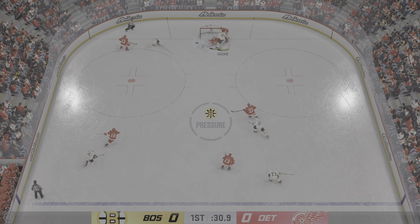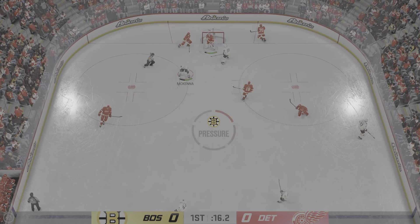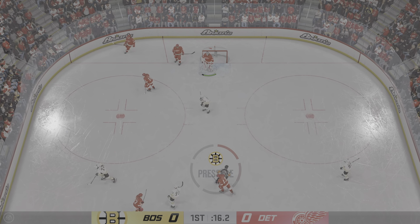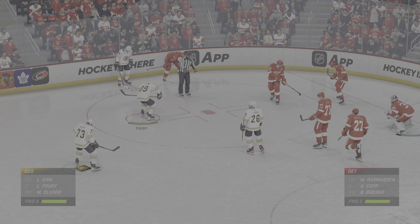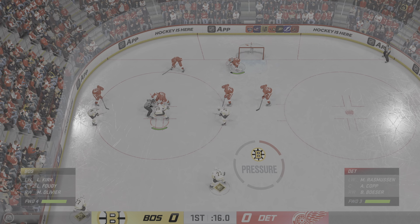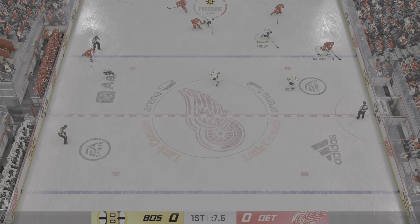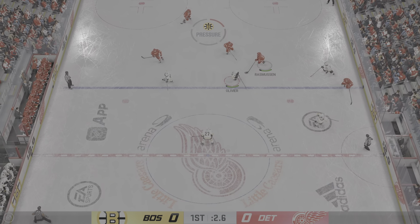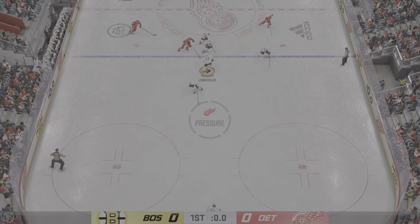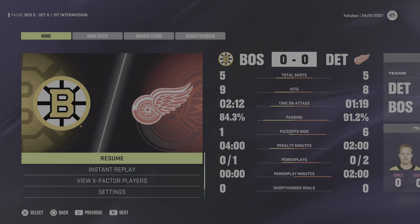Handles it again with some open space at center. Sends the pass in front — the shot! That's kicked away by Morazic. There's the whistle as the puck is frozen. Senders glide into the dot as the face-off ready to resume play. And off the draw they'll take possession, up along the wing. There's the buzzer.